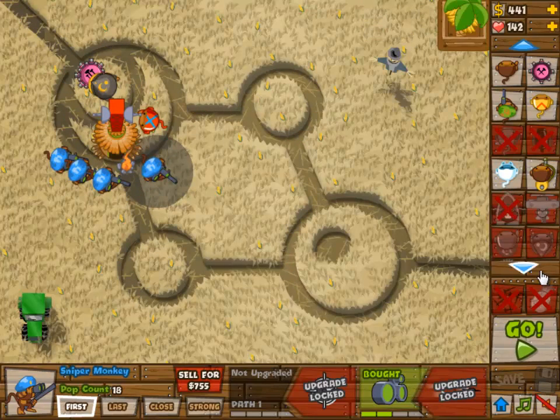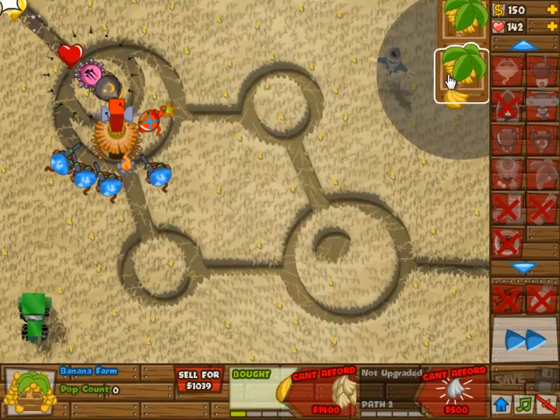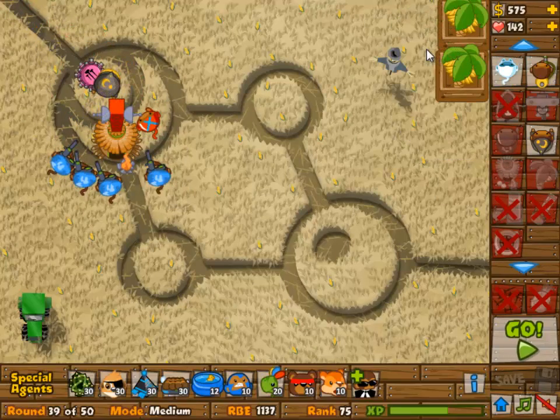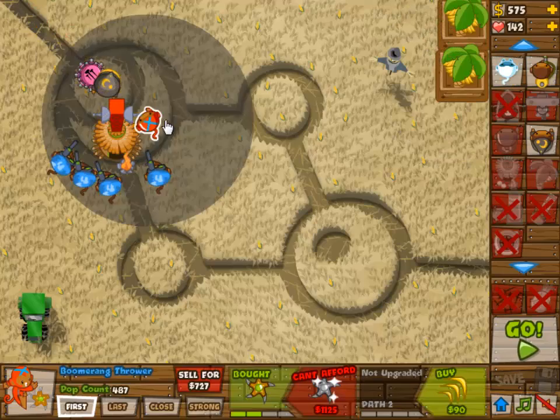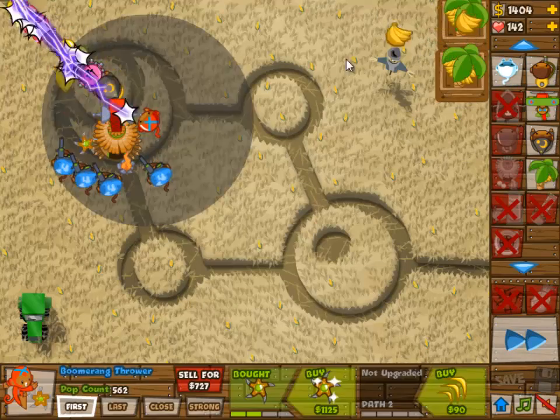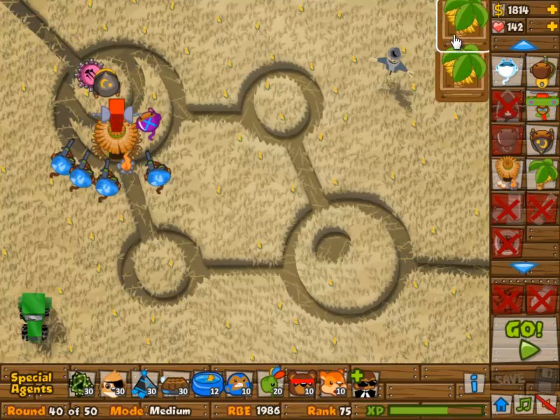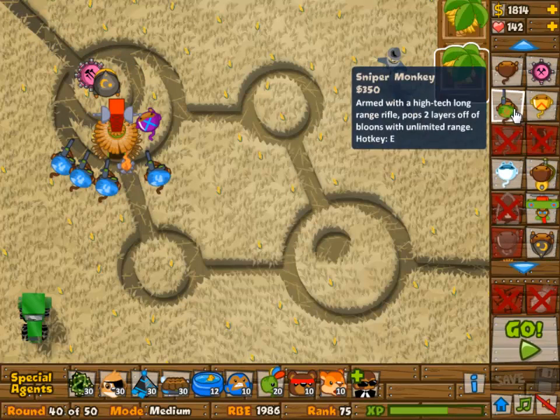I sold one of the farms there to get another sniper monkey in and a village. The village at 0-1 is very important because it gives your snipers extra ammo — basically extra popping power — and that popping power will be very important in that wave right there.